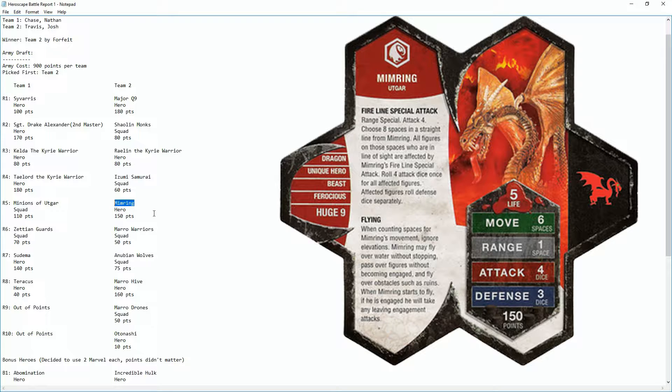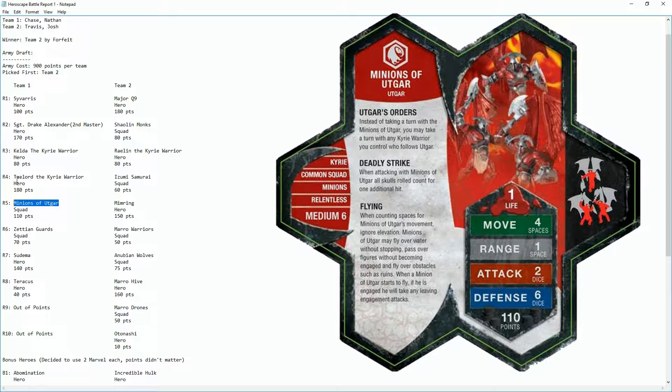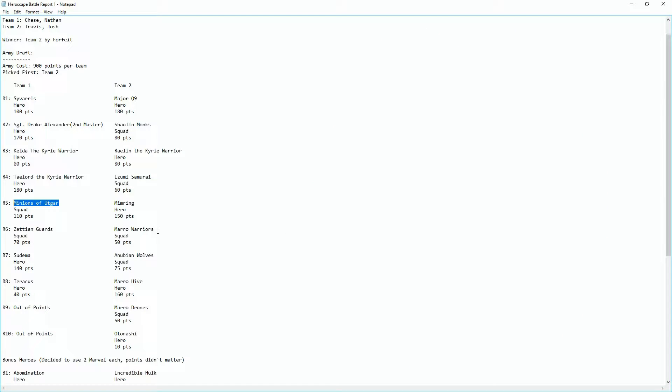They decided to go with Memory the dragon from the first master set, but that ended up not being useful for them because we took it out very early. We responded with the Minions of Utgar, who are really good especially with Taylord the Kyrie Warrior. One of their abilities is that instead of taking a normal turn with them, you can take a turn with any Kyrie Warrior under Utgar — and Taylord fits that. Also, every time they roll a skull on attack it counts as two, so we were able to shred Memory with that.